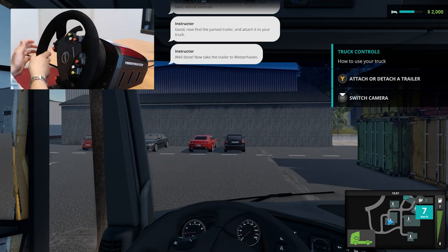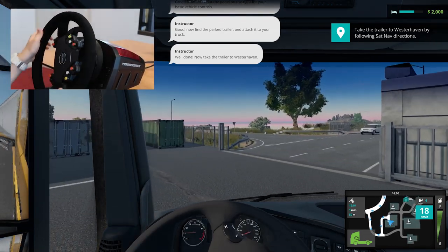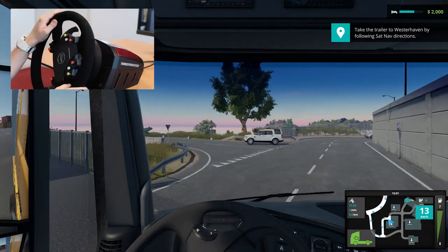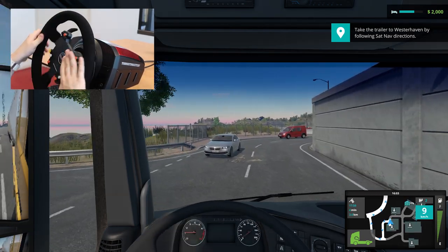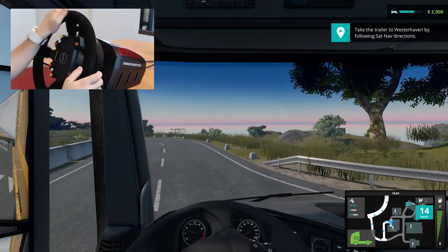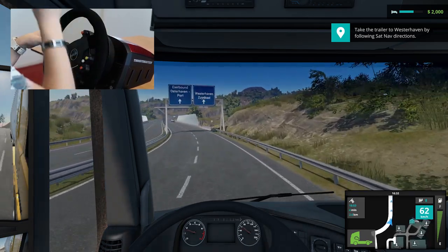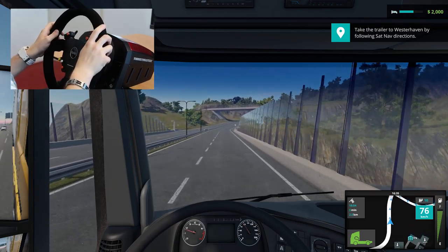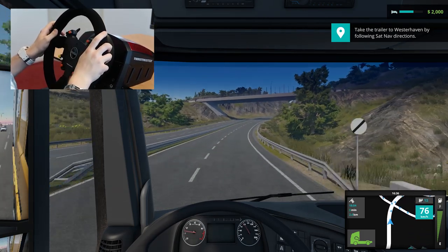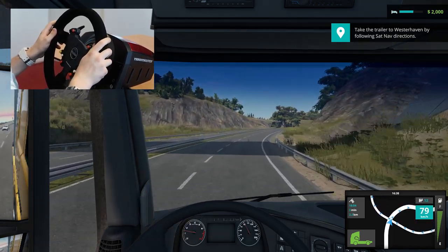Now let's get on our way to Westerhaven. As you can see it comes pretty natural with the steering wheel. He's waiting for us here, so let's take the turn and we are on our way. It actually feels really natural using the steering wheel in the game — it's pretty responsive to what I actually do.